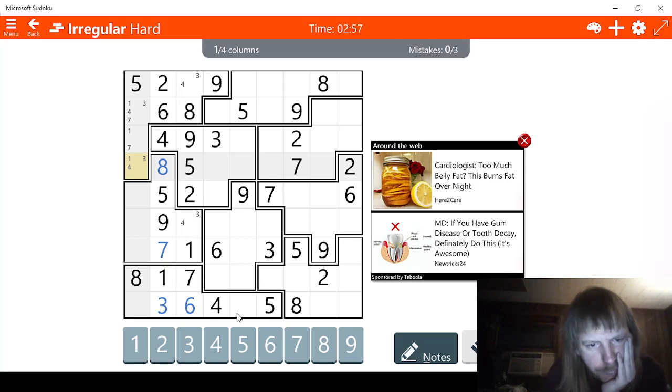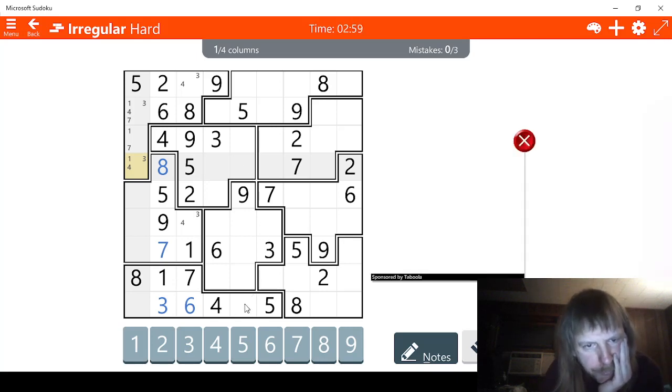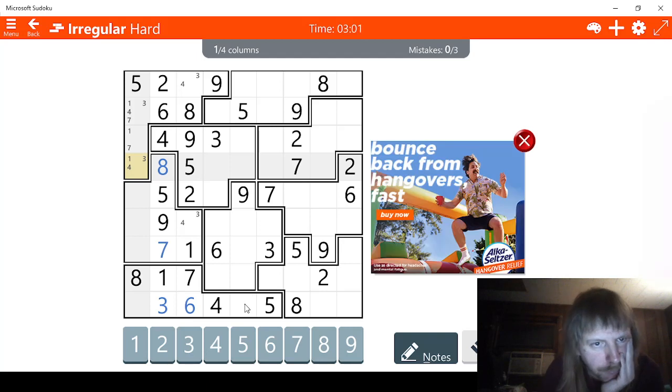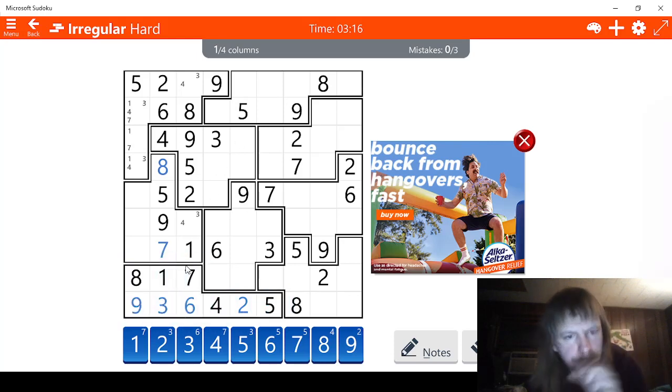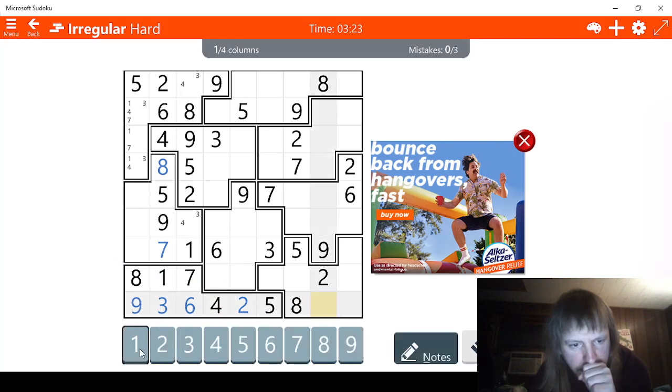I'm sure there's something we can do here. Right here — two. We have two possible ways for two, that's good. Three, four, five, six, seven, eight, nine — this has to be nine right here, and this has to be two. That helps. We're missing two numbers right here, and one is one of them, so we're going to mark that.